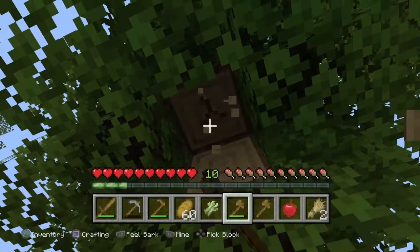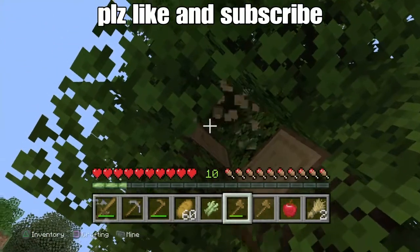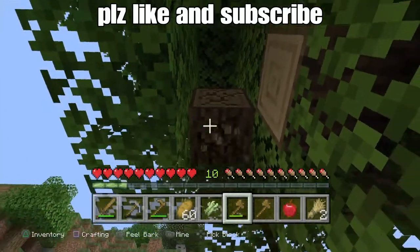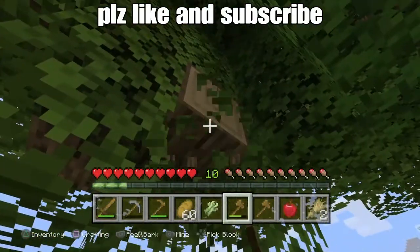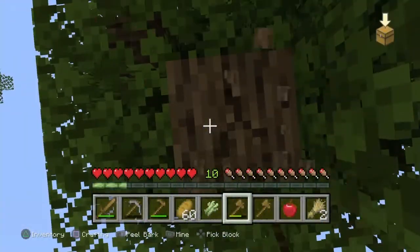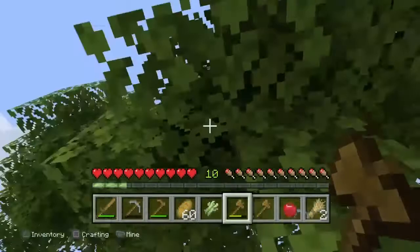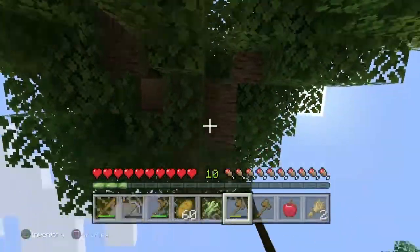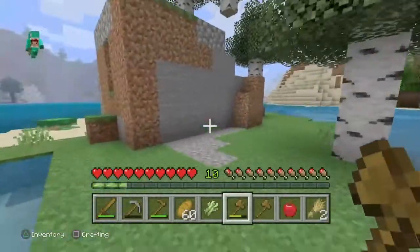What does a composter do — throw food in or something? A composter — yeah, I think you put things you don't want in it and then it comes out as something. I don't know, probably something really weird. It's quite small.